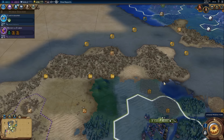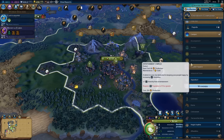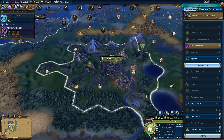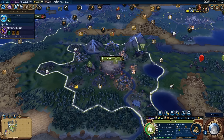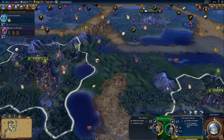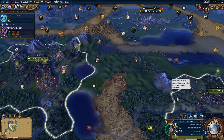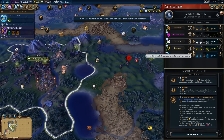We don't want Chichen Itza here, so let's get the water mill — it'll give us a little bit of extra production. You're always worth having the water mill; you might as well get it everywhere you can. Got an envoy to send — I'm going to send it to Zanzibar. I do want to get them up to six. We are building a commercial hub.